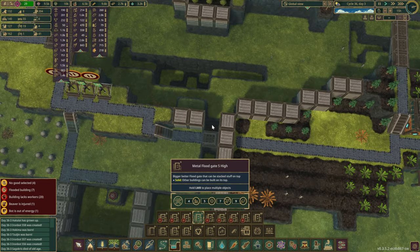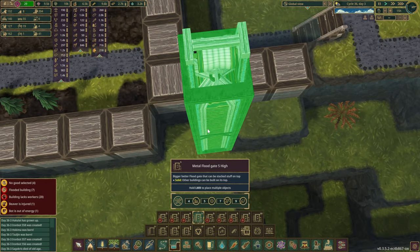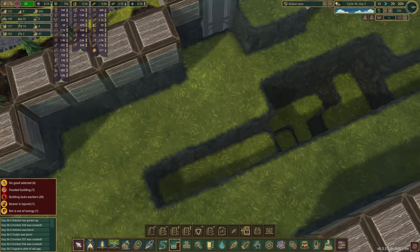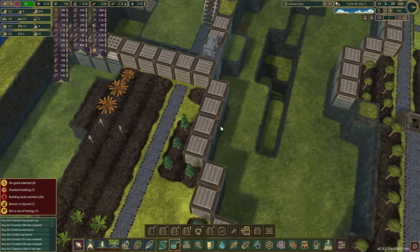Let's see if we can do a slightly bigger floodgate here. I think we are going to need... let's see, six or seven — maybe it's six. Let's unlock you. You seem to be the right height. There we go — you are now scheduled in.